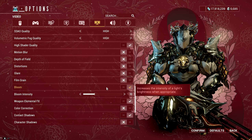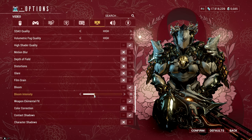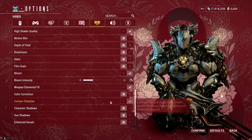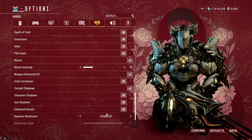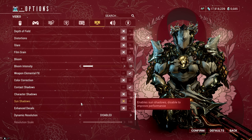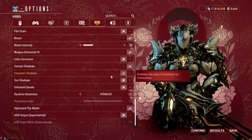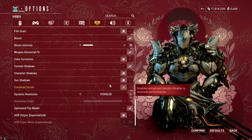For the Bloom setting, I like to have a little bloom in my game, as well as see the elemental effects of weapons. For Color Correction, I have it off, as well as Character Shadows, Sun Shadows, and Enhanced Decals. These are minor details that you either want or not — in my case, they don't really make the visuals great, so I decided to just turn them off.